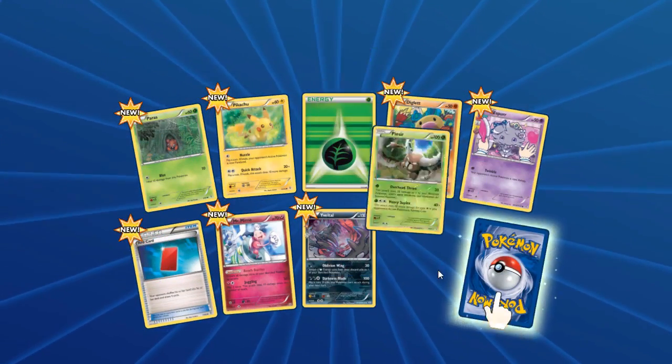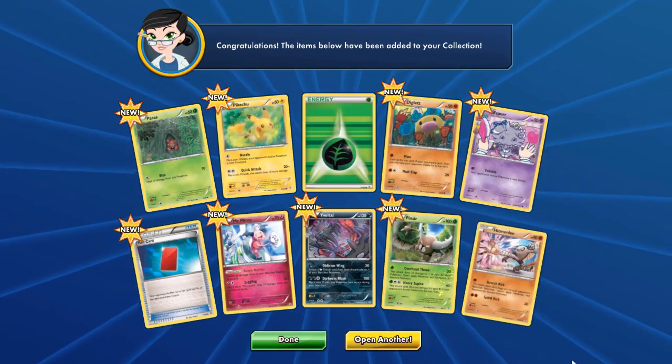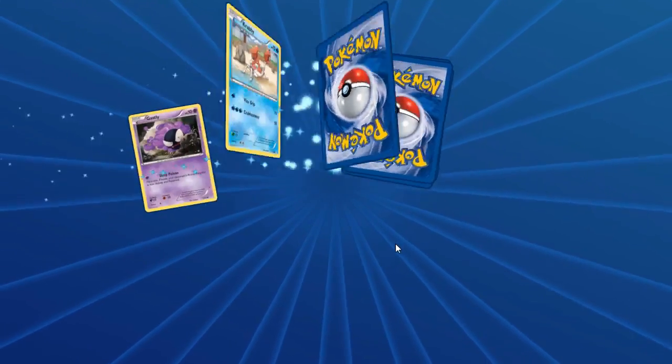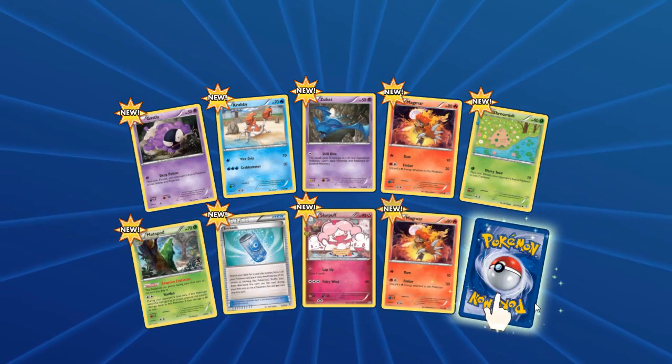Last two — come on — Pinsir and Hitmonlee. Let's hope the next pack is a bit better. Magmar — that's pretty good — two Magmars. Let's see.